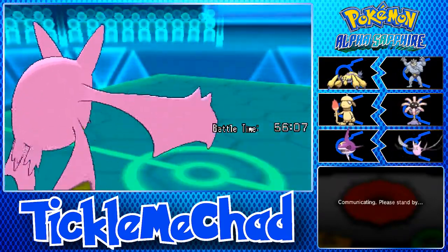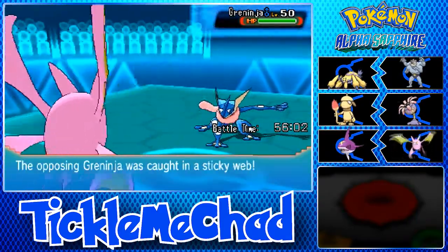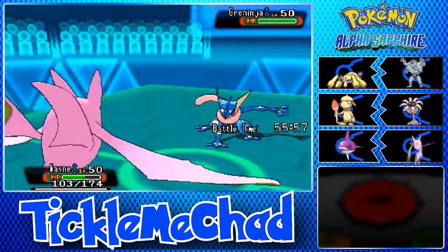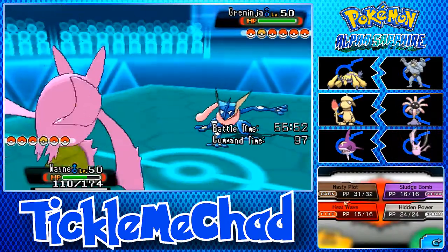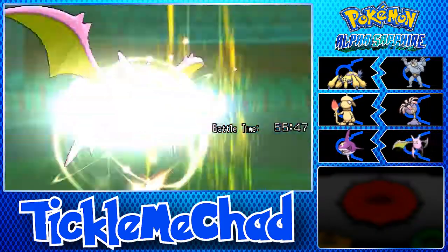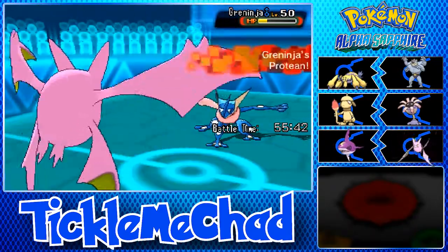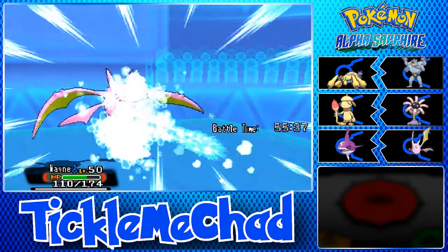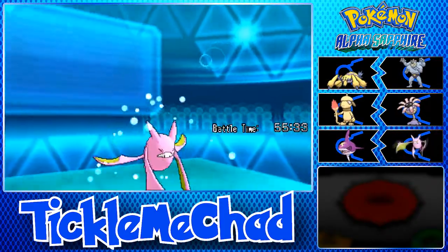Ah, damn it. He's going to bring out the Greninja now. Why do we have to miss those damn 90% accuracy moves? We outsped, so I'm just going to go for Hidden Power Fighting and see how much damage this does. It's not quite going to kill, unfortunately. But he does go for the Ice Beam that is going to kill our Crobat, unfortunately. So, what can we go into here? I'm not Focus Sash. I'm just going to go out into Margaret.